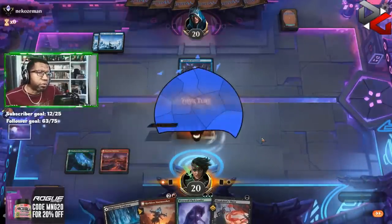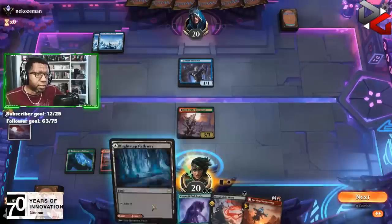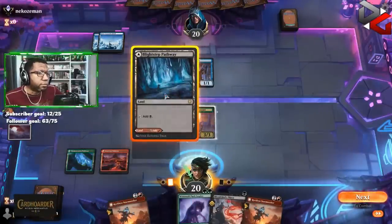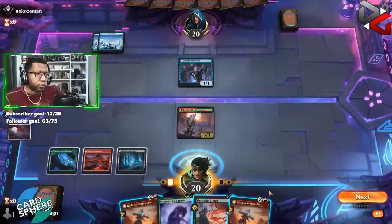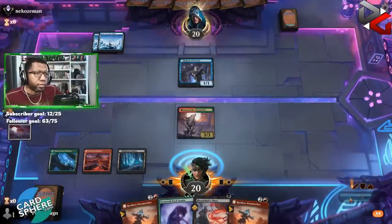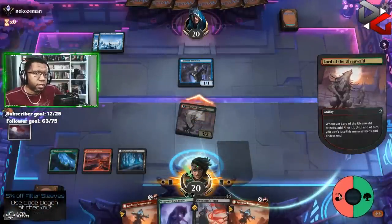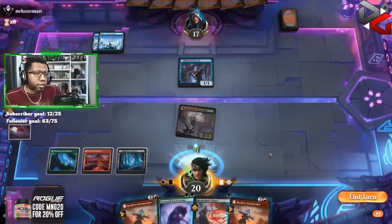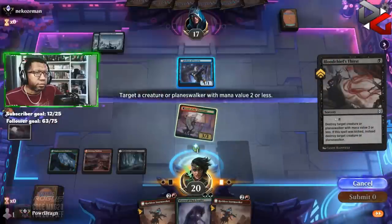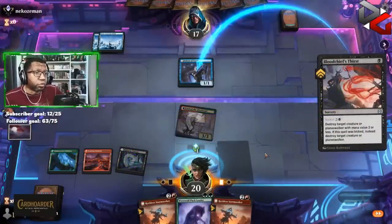This is kind of interesting too — oh they let us flip our dude! I was not expecting that. I think we attack, see if they want to do something to our Lord of the Ulvenwald. Let's make green — we might want to play a Pack Leader post-combat. All right, see if you want to do something about that. You could bounce it or something if you want — we're down.